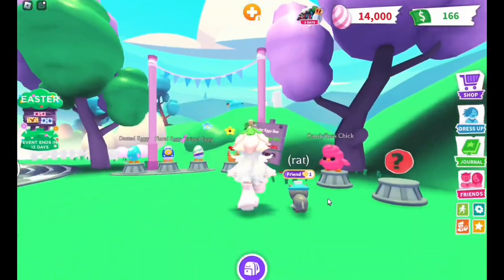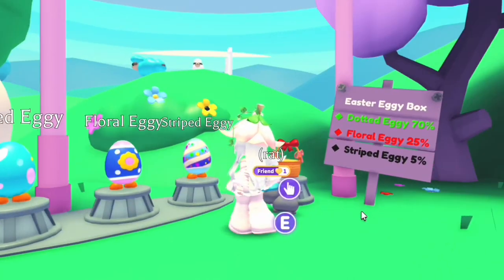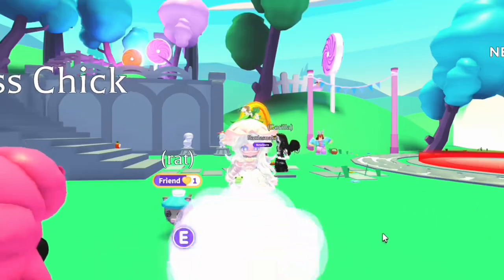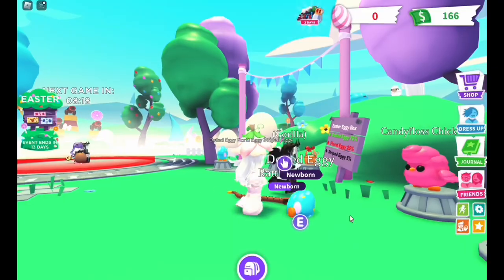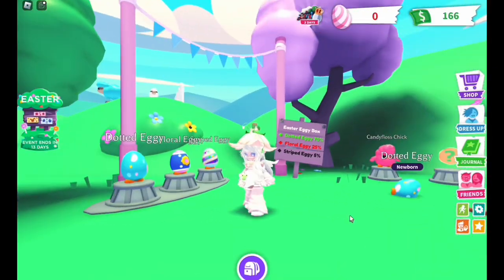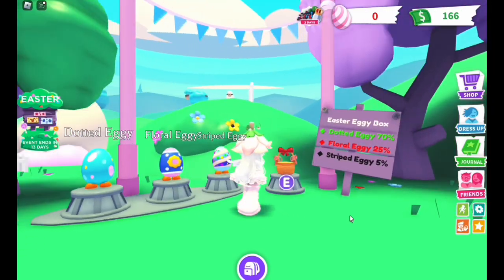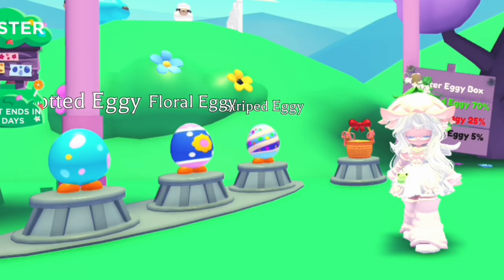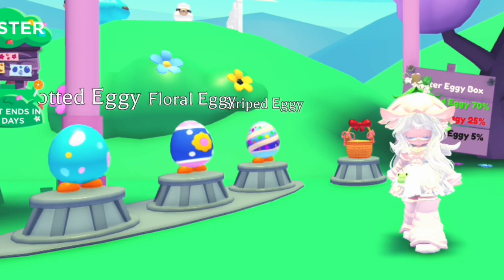Wait — I can get the basket. Do we want to get the basket? What do we get? A dotted egg — the most common. The striped one would have been fun. The striped one's my favorite. My second favorite would probably be the spotted, and then floral is last.